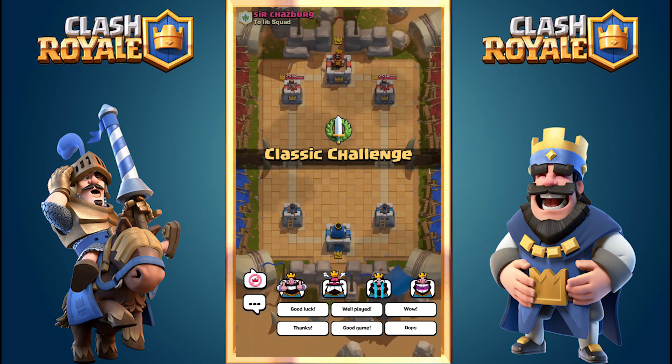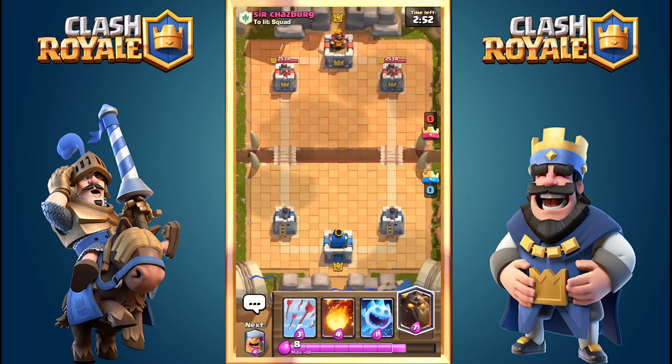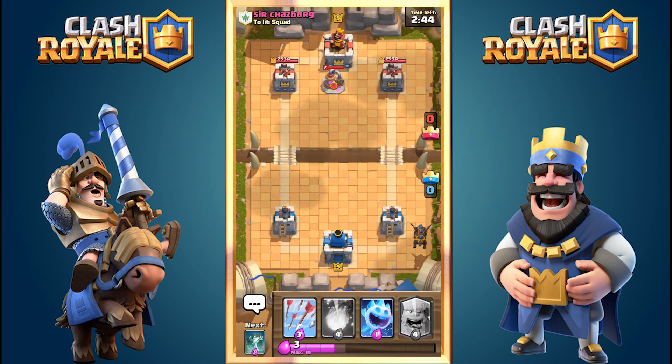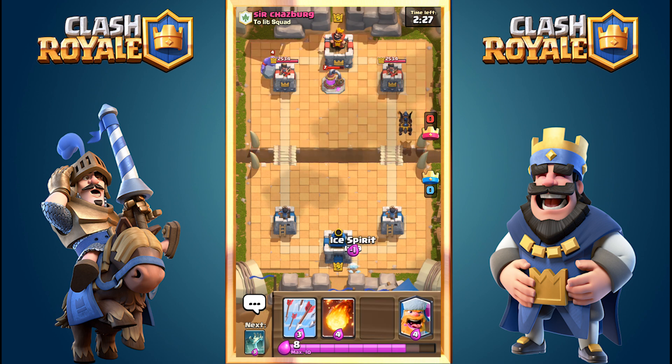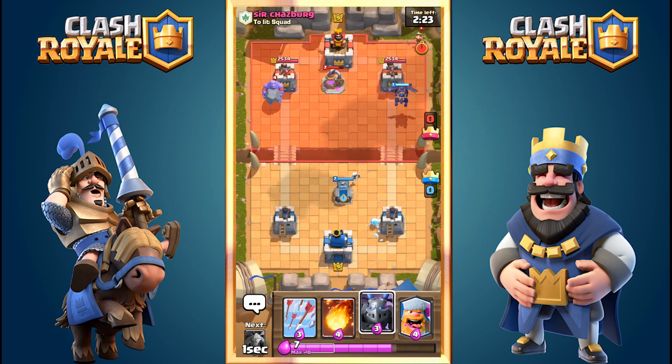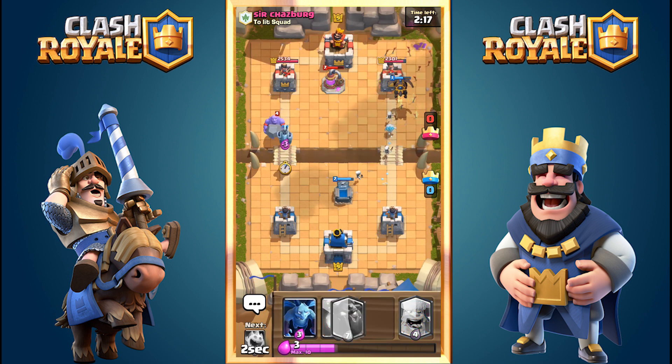What's going on guys, Guided by Jesus here. As promised, I'm bringing you the amazing deck that has been winning me absolutely everything. Today's video features the matches where I got 12 wins in challenges — the ultimate prize, the best you can get — and it's with this deck: Lava Hound and Lumberjack. Who would have figured these two combined could be so powerful?